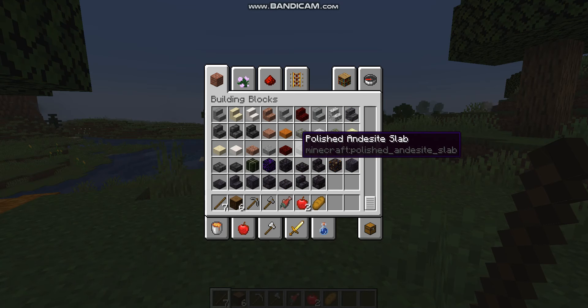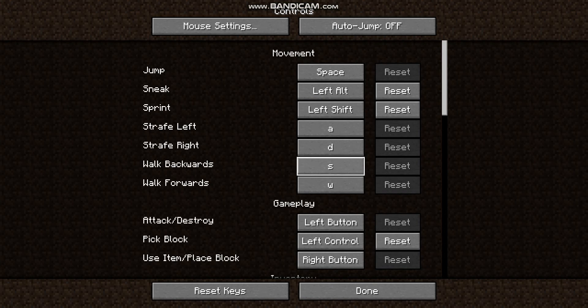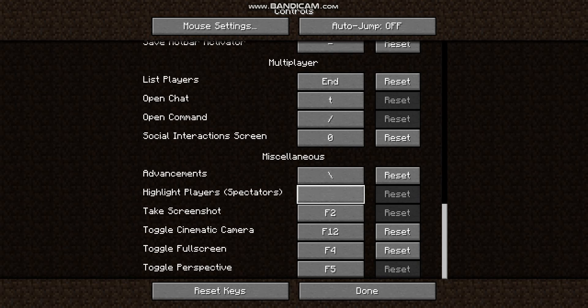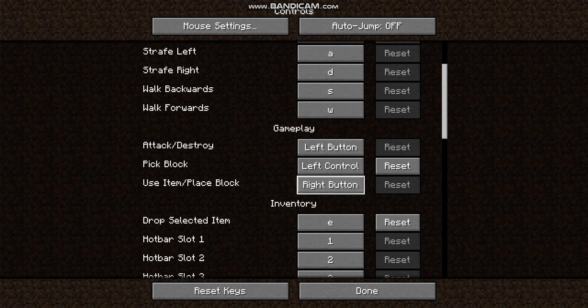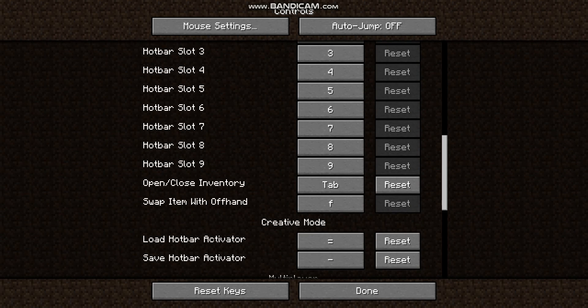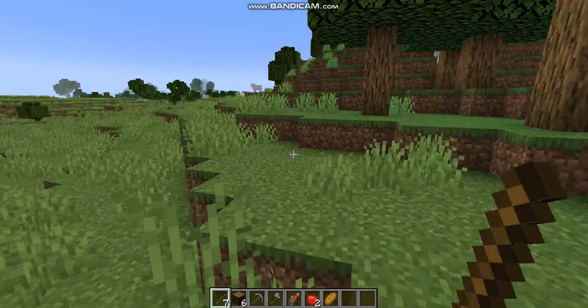And you will have to check controls to decide. As you can see, I do not have mine set to basic controls — I have changed mine up a little bit. But these are the basic controls. My inventory is going to be Tab. Usually it is E, but I have drop item set for E.